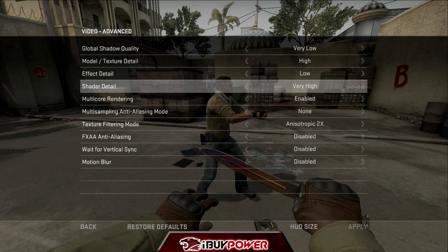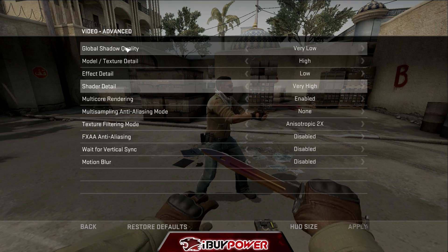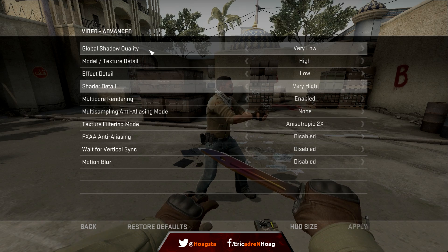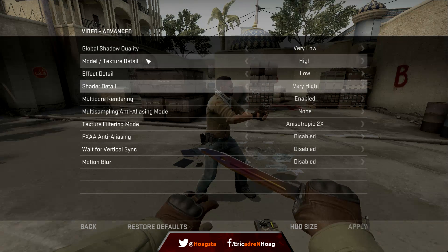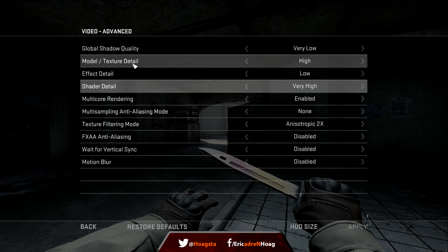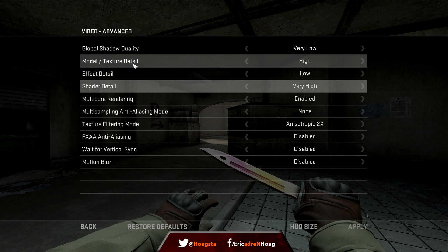We're going to talk about video settings. We already covered shadow quality in the last video — I'll post the link for anyone who hasn't seen that. Now we're going to cover the rest of the video settings, starting off with model and texture detail, which has no effect on gameplay.